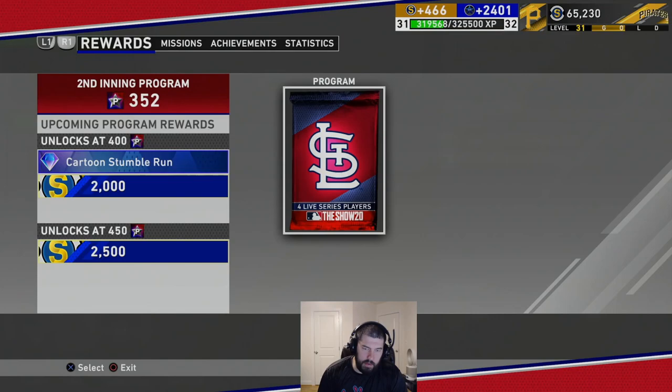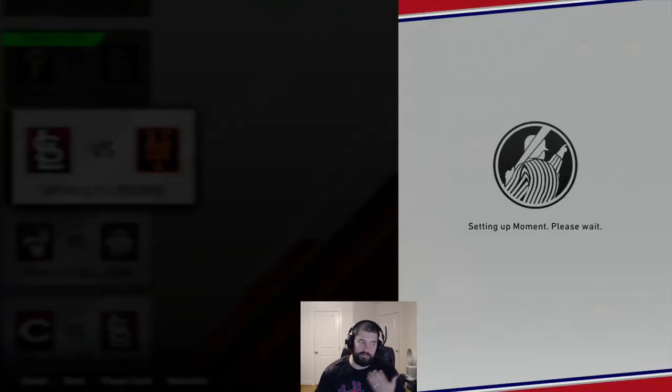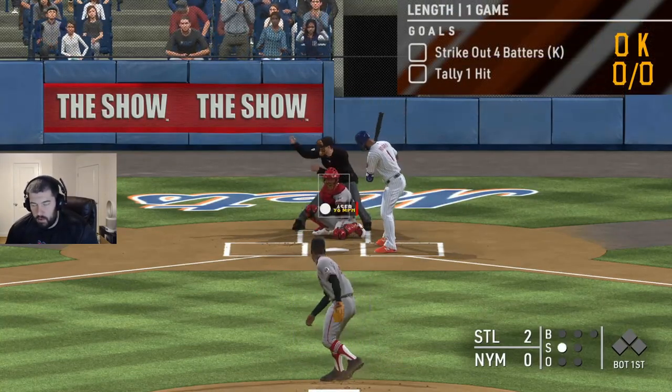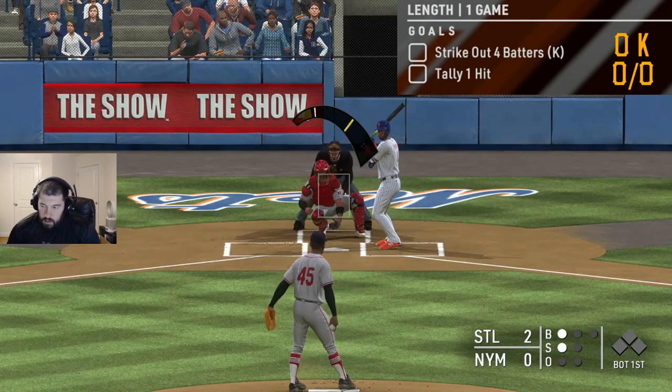We get four live series players — bronzes and silvers — they still equal money and can help with collections. The next mission: 'He Can Hit Too.' Bob Gibson tossed a complete game against the Mets while striking out four. He also went three for five at the plate with a home run. Player-locked as Gibson: strike out four batters and tally a hit in a game on rookie. Most pitching missions haven't involved hitting. This could take more than one attempt — even on rookie you've only got the bat three or four times while pitching the whole time.